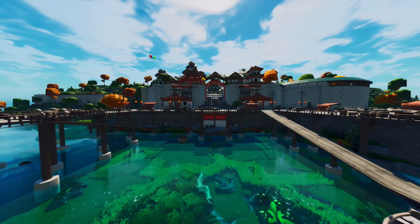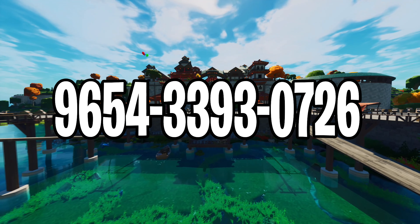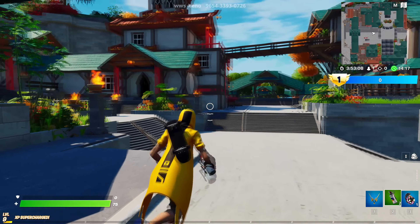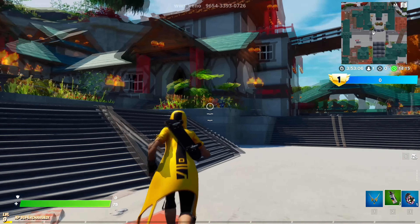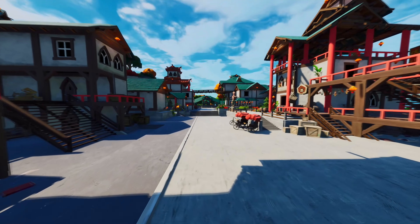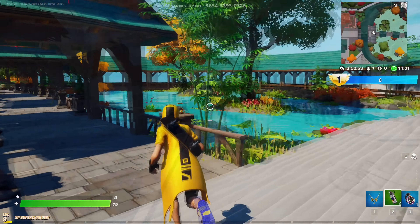For the first map on the list, we have an amazing super island kingdom. Here we have a massive hide and seek map with hundreds of different buildings, super cool 10 out of 10 design structures, even secret hiding spots and much more. So if you are looking to have a super fun time, then this is the map exactly for you. Check this one out and enjoy!